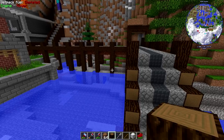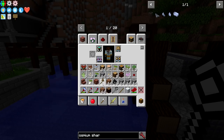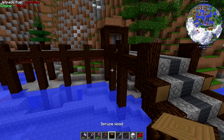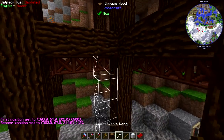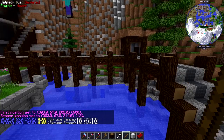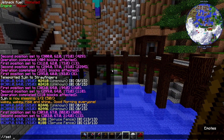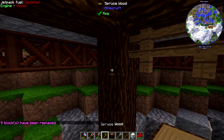I want to try putting some fence posts as decoration in the empty gaps, so we'll experiment a bit here. We want to replace air, which is zero, with 188, which is spruce fences. I like that look - we'll go with it.